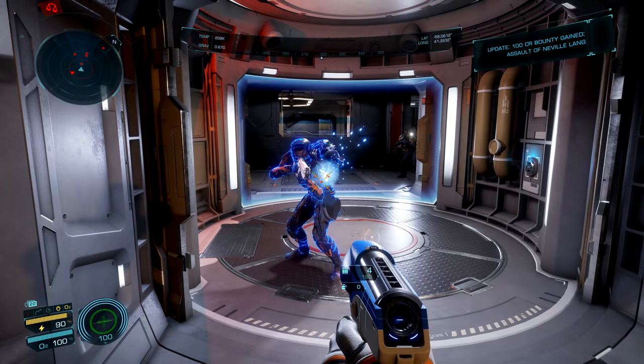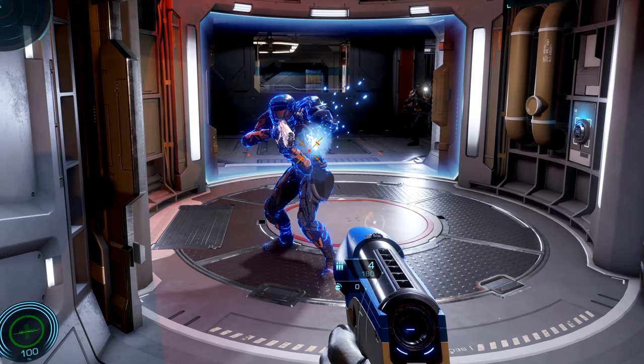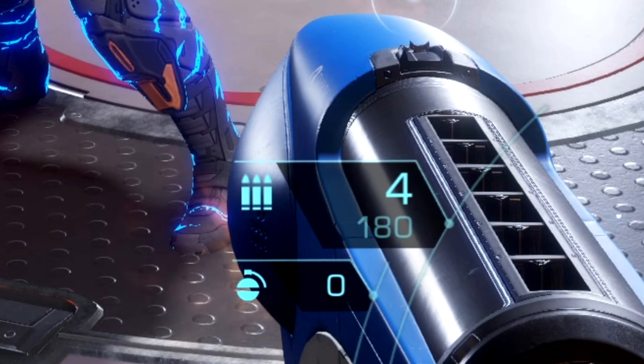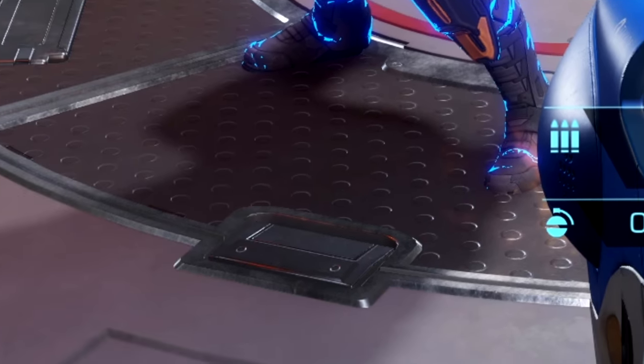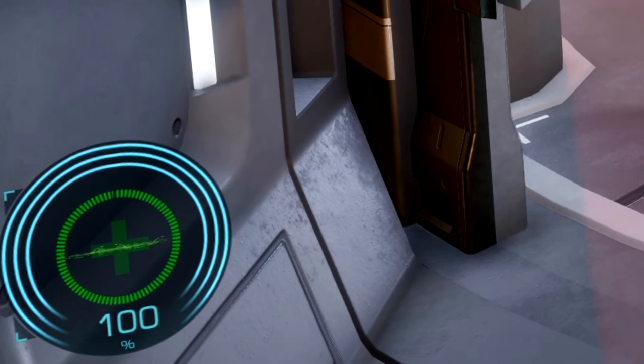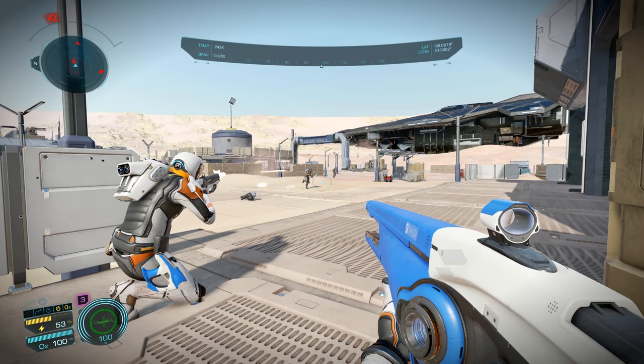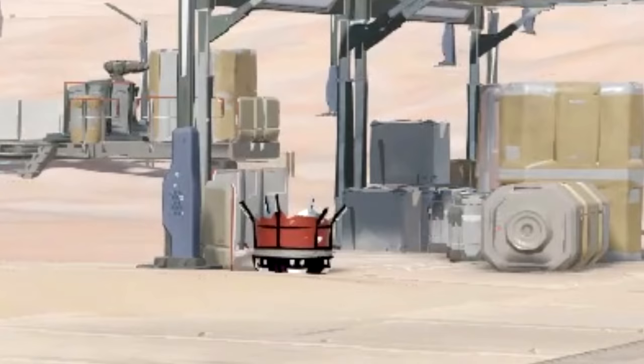Another shot shows a sidearm pistol being used with a different indicator for grenades from the previous shot — pretty much different grenade types confirmed right there. There's a more complex HUD element in the bottom left that we think shows power indicators for sensors, jetpacks, overall power, shield systems, and oxygen levels. And finally, we think we can see the glorious gaming trope of an exploded barrel.